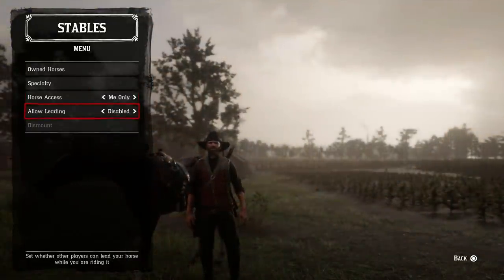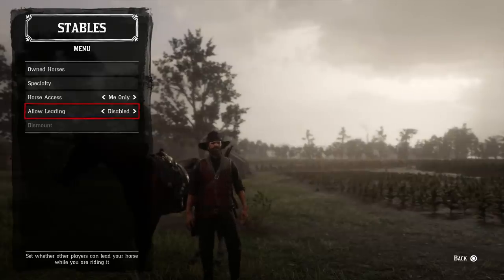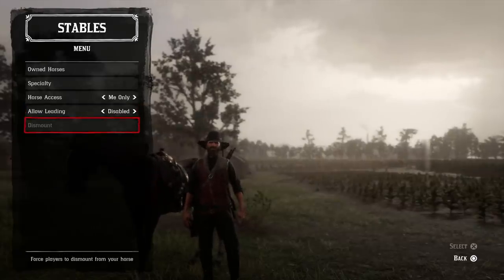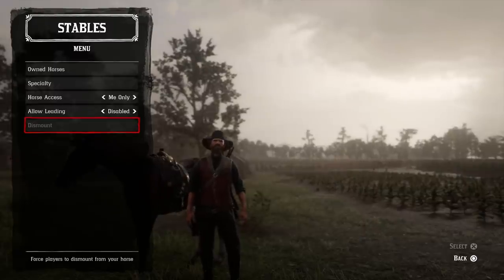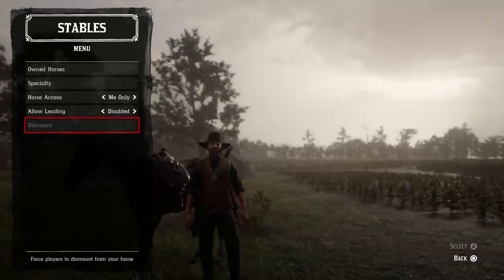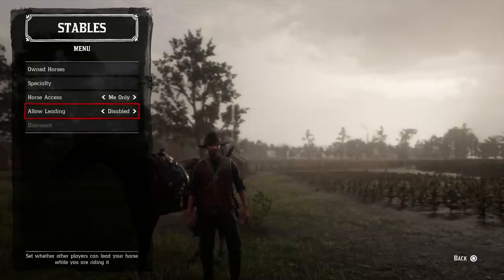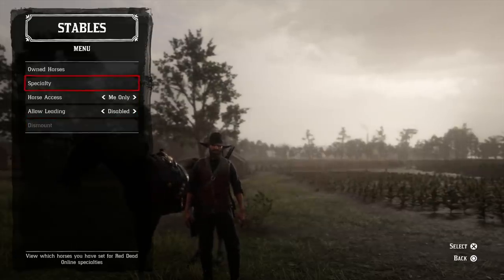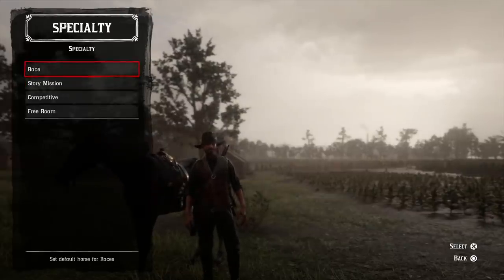There's also another option under there called 'allow leading,' which would allow other players to lead your horse while you're riding it. I have this disabled because I don't want everyone to be able to do it, and since your only options are enable and disable, I have it set to disable. On the off chance that someone does get on your horse and you don't want them there, there is a dismount option that will force players from your horse — similar to GTA Online where you could kick people out of your personal vehicle.